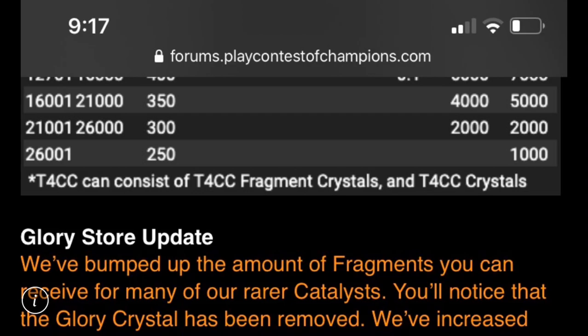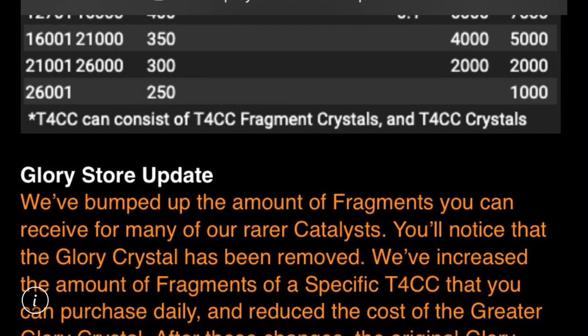Tier 5 basic catalyst fragments are now in the Glory store, though pretty expensive. Tier 2 alpha catalysts, tier 4 basic, and even tier 4 class catalysts, and some of the best deals particularly on Alliance health potions are in the Glory store as well. There's going to be an update to the Glory store, thanks to a forum post from today — shout out to Scott Morris, who alerted this in my recent live stream and sent over the screenshot. We've bumped up the amount of fragments you can receive from many of the rarer catalysts.